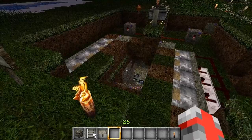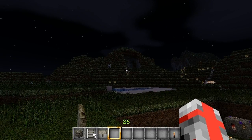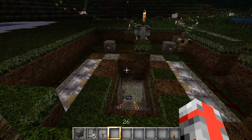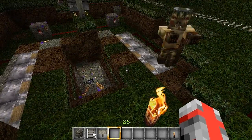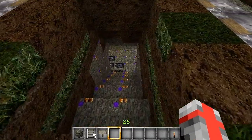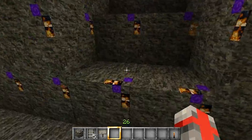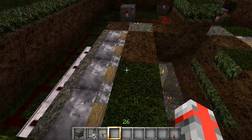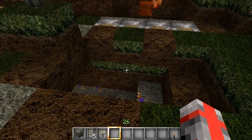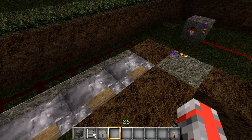First you want to decide what you want to build. Probably a mountain would be a better place for it to hide, but this is a good place too. You want to build stairs — you can go as deep as you want and make it as wide as you want. You can put as many pistons as you want, but I'm just going to put mainly four across.